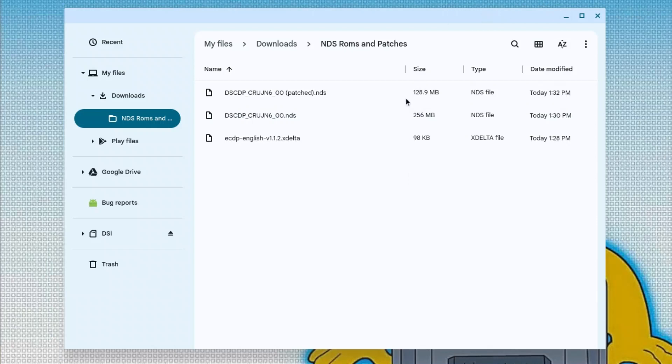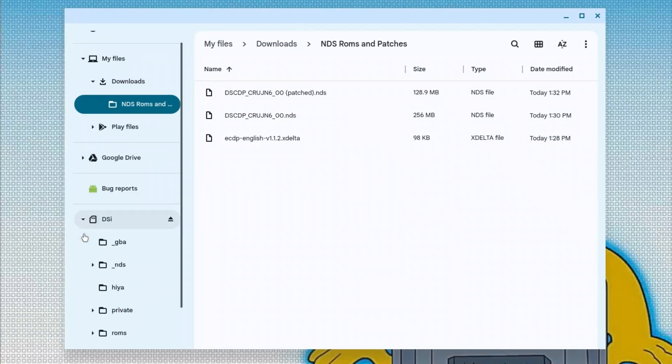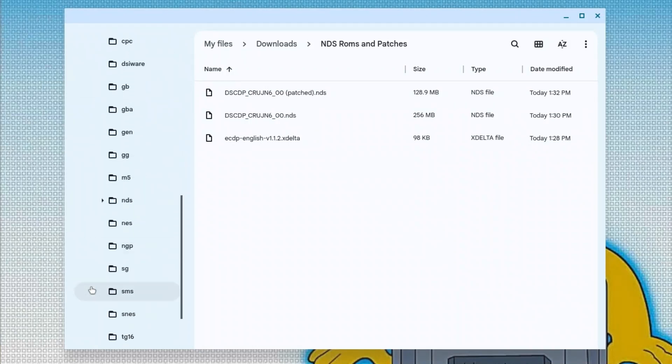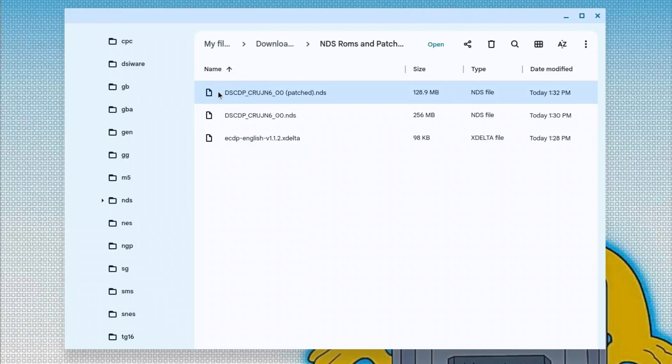Once they're here, you can open up another file window, or you can just click on the arrow for your DSi — or whatever you named your SD card — then go to ROMs and the NDS folder. You grab only this one if you just want the English version, but if you want both English and Japanese you can drag both of them to the NDS folder. You can drag and drop it here or to another file window that has the folder open.